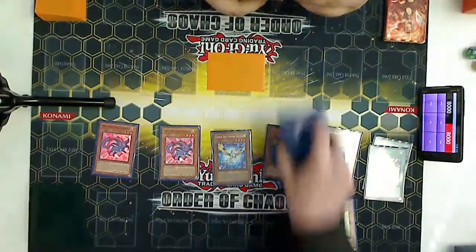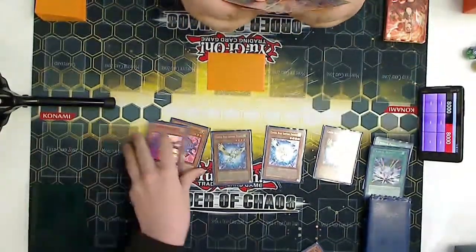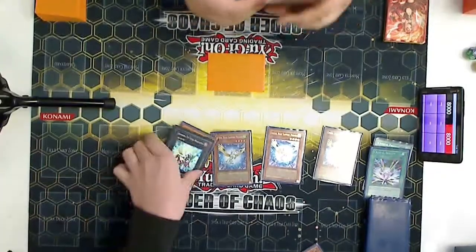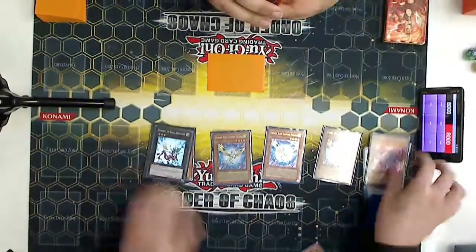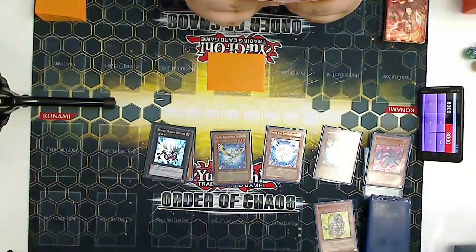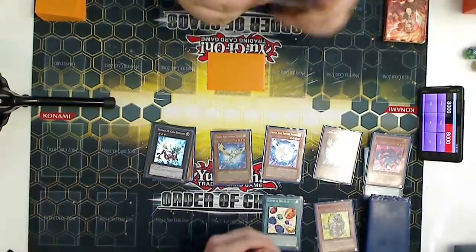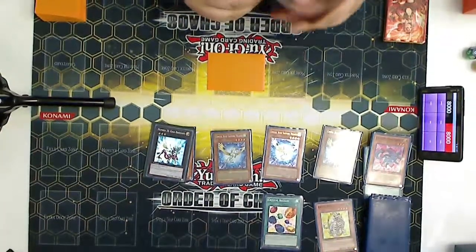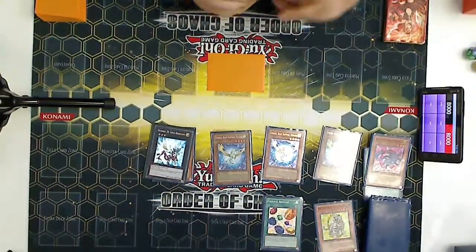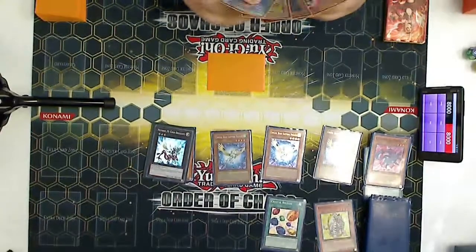Let's look that up — Crystal Beacon. Is it just special summon from the deck? Then he overlays for Giga Brilliant. It special summons one Crystal Beast monster from your deck if you have two markers — wow, yeah, that's totally what it does. Does Carbuncle just special summon another one when it's special summoned? He did, yeah. Then he does the equip spell.